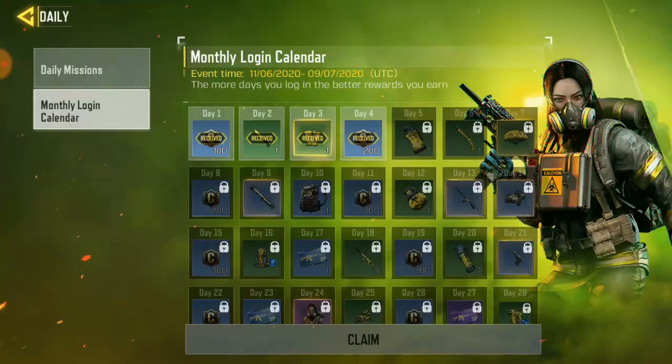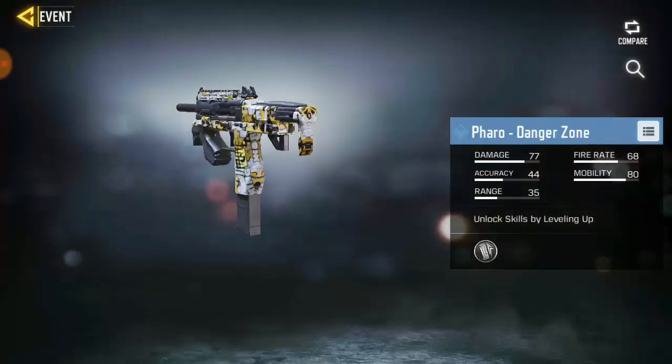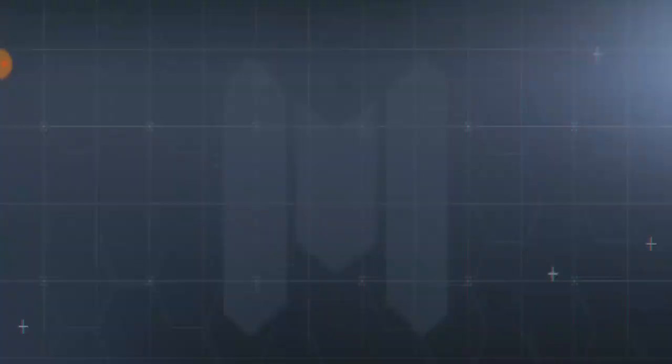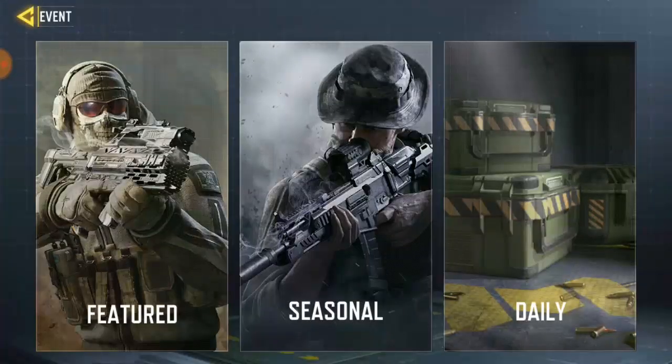All you have to do is log in for about 28 days of your calendar. But if you can make it 38 days, just don't miss a day — you will be able to unlock the Trackmaster and also get a bonus too at the same time guys.